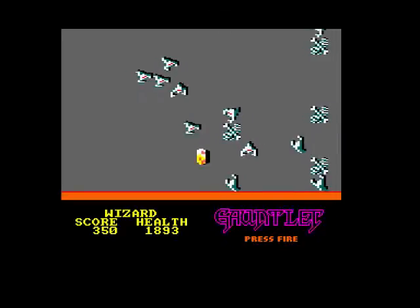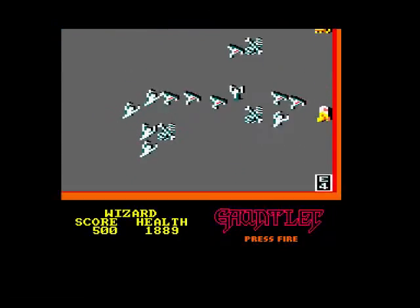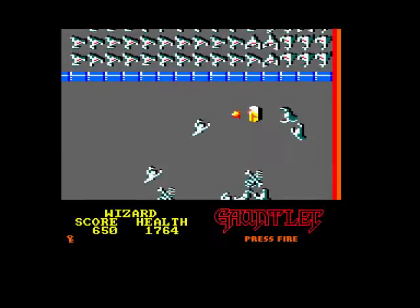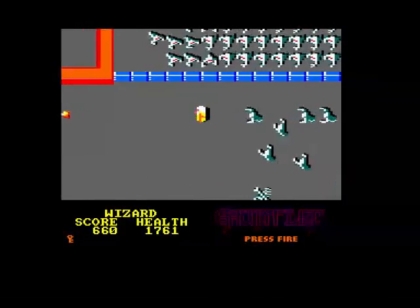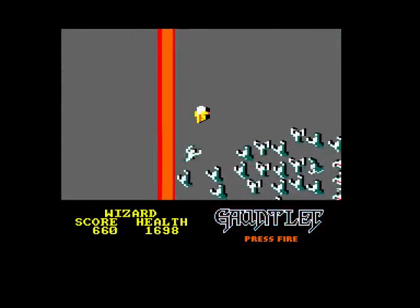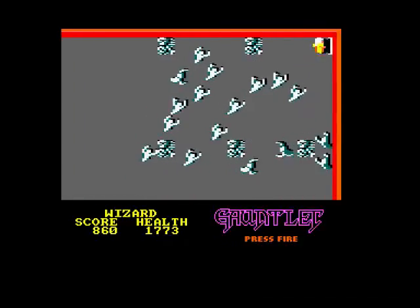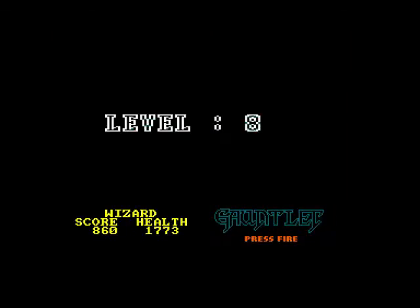We're going to try and find... that's an Exit 4, but I'm sure there must be something behind this door. Why are all these ghosts here? It's got to be something being well protected. We're going to fight through this and watch them all come along — they'll all chase you. Food restores your energy, your health rather. Exit 8, so we'll skip 8 levels. Straight onto level 8.